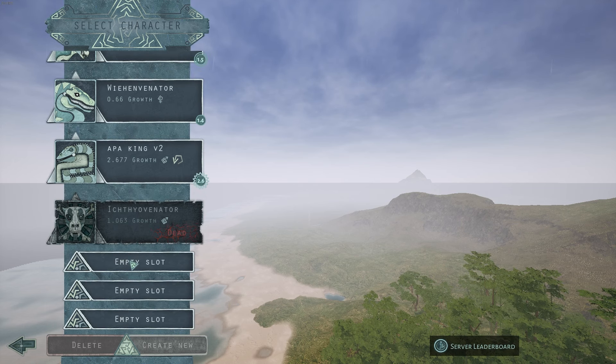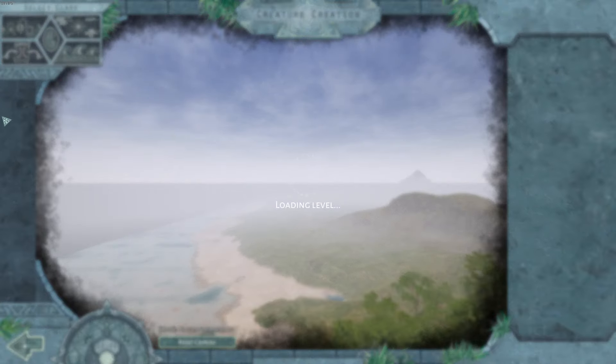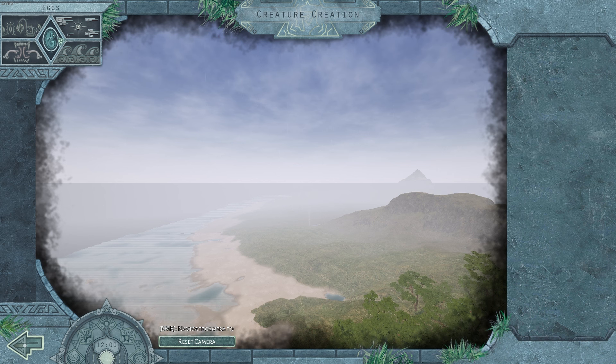Upon loading into Official 2, you'll either have a bunch of empty slots or you will be spawned right into this screen. We have basically five options to choose from: herbivores, carnivores, flyers, marine, and eggs. Eggs are basically the offspring of any of the previous four options and could potentially be a good start for a new player, because if you select someone's egg they might teach you the ropes, which a lot of friendly players do.